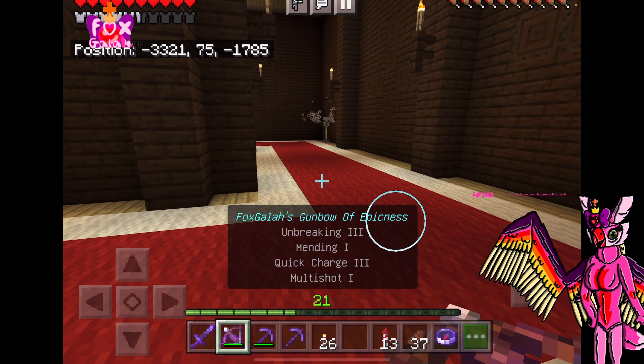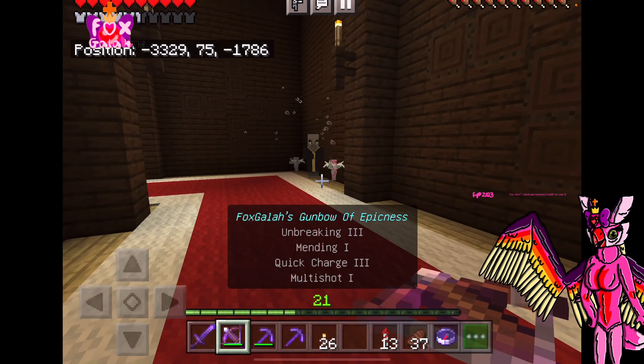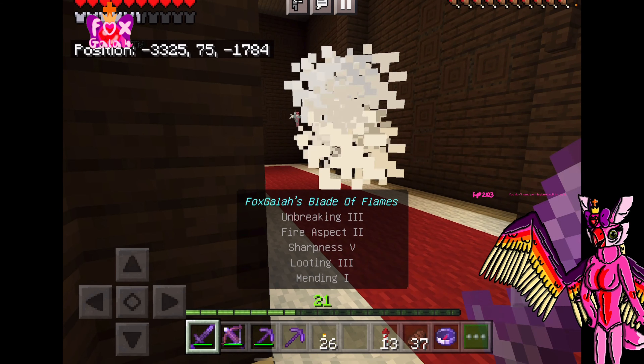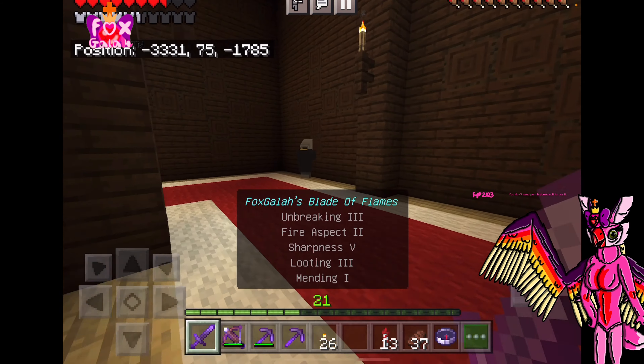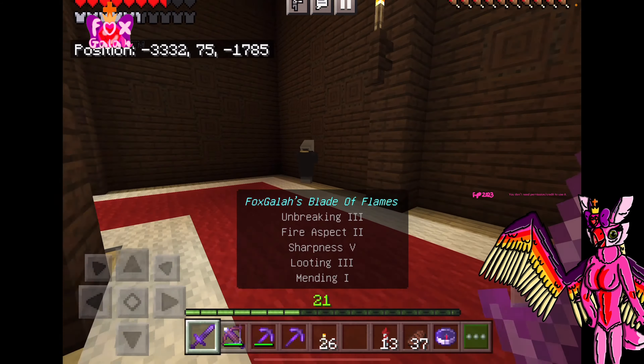Look, here's an evoker. Here's his servants — the vexes. Let's get him up close, shall we? That was easy. And whoa, there's a totem of undying! Maybe we should use it just in case we die.